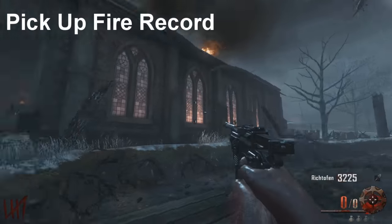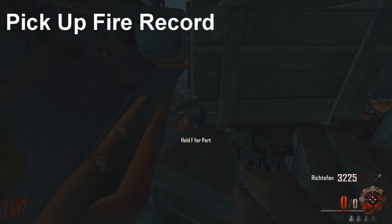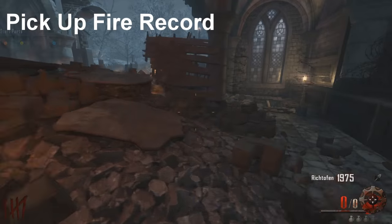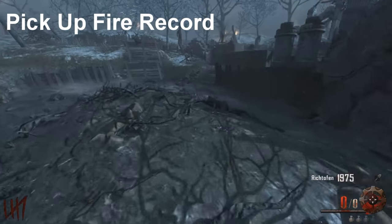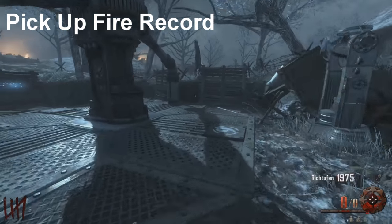The first step to doing the fire staff is to pick up the fire record, which is over by the church. There are three different spots it can spawn. The first one is right in between the wall and the tank — it's probably the hardest one to see. The second spawn can be over here on the little bench, sitting right there. And if it's not in either of those two spots, the third spot is sitting right here on top of this. Go ahead and pick that up and get on to the next step.